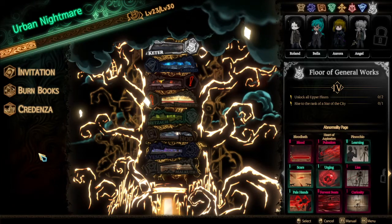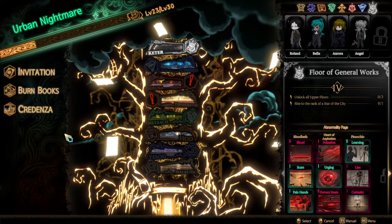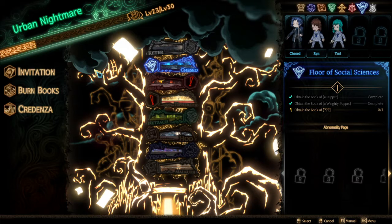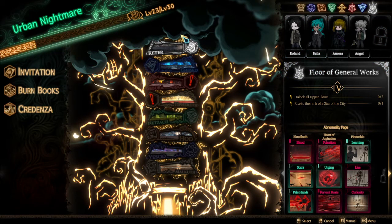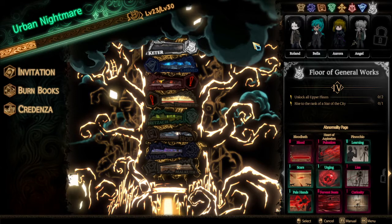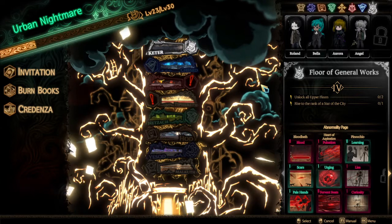Hello everyone, it's Catrice here and I welcome you to another episode of Library of Ruina. Last time we unlocked the floor of social sciences and librarian Chesed, the absolute bro of coffee. Due to that, we've also gotten access to the next level of floor of general works. Finally, four librarians for Keter — I am absolutely happy about this.